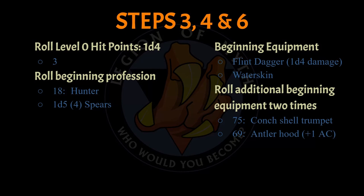Step 5 states it's time to roll the character's birth sign, but I already did that — it just makes more sense to roll it in step 1. On to step 6, where every level 0 character starts with a flint dagger that does 1d4 damage and a water skin. After writing those down, I roll two times on the additional beginning equipment table. I rolled a 75 and a 69, which gives me a conch shell trumpet — because I guess everyone needs a seashell horn — and an antler hood, which provides a plus 1 bonus to the character's armor class. Awesome, because that'll make up for the minus 1 agility penalty.